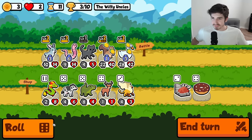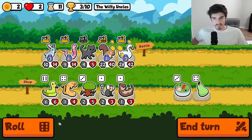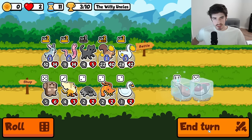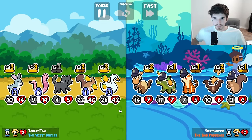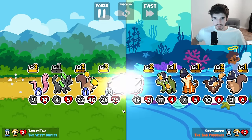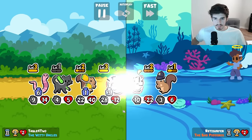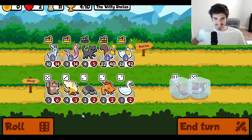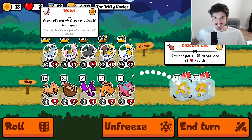Roll me — not interested. I don't think we need it. Sushi sure, chicken leg sure. Perfect. The food build is cooking and we're cooking up something nasty today.